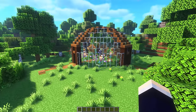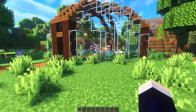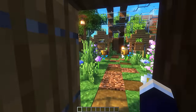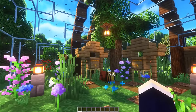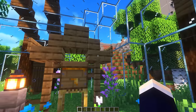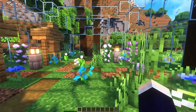Next up, we have a definite fan favorite - a bee sanctuary. I remember this did really well on Instagram at the time. We basically just have this giant glass dome with a custom tree design and of course our little beehives. I love this neat little design with the curved roof, and we also have a whole bunch of entrances so you can enter from any side.